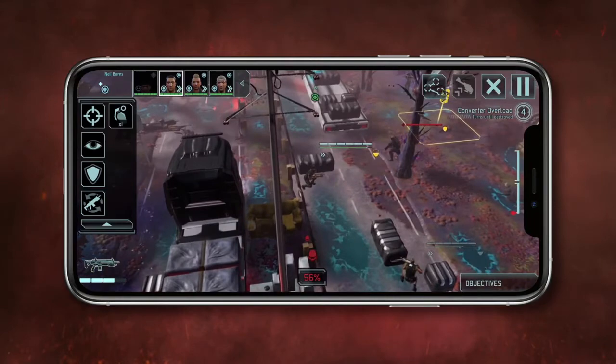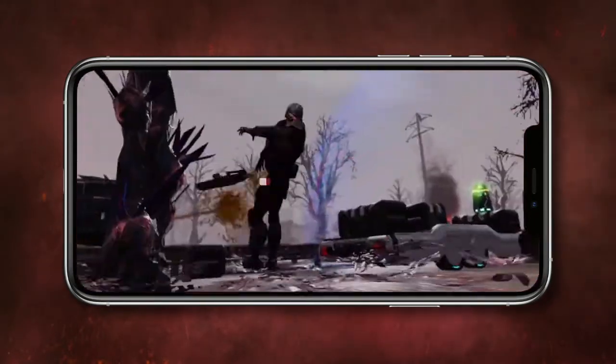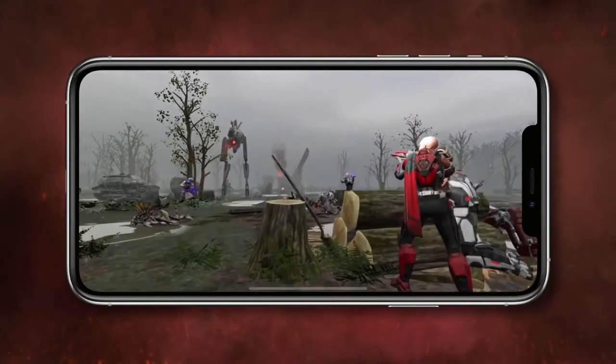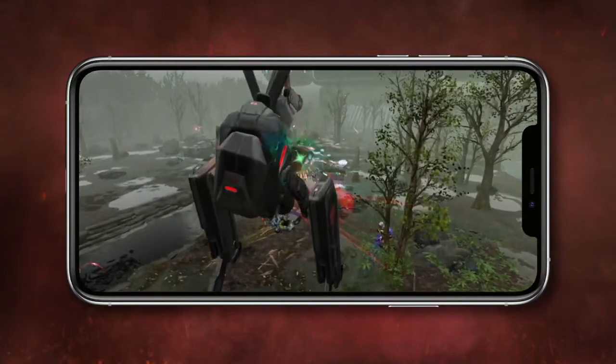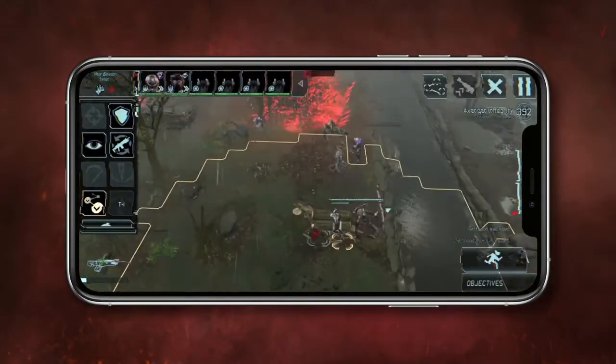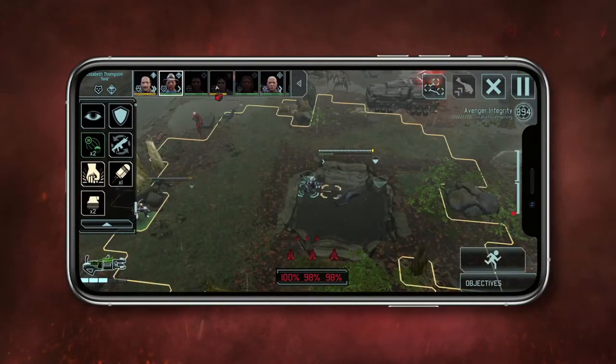The soldier selection panel in the top left corner makes it easy to select units and view their different abilities. Soldiers belong to one of nine classes, each with its own distinct weapons and abilities — from aggressive rangers and sniping sharpshooters, to drone piloting specialists and explosive grenadiers.